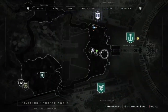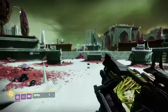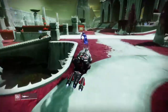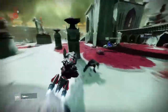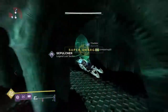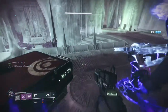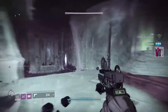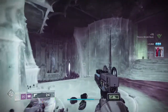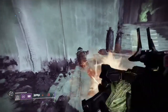Now we're heading over to the Sepulcher lost sector, which is right across the road — hop on your sparrow and it's right underneath this little area. Same thing applies: run through the lost sector, kill all the bosses, grab the chest at the end, and then right over to the side you'll see what you need to do. Shoot the ground with the Parasite and we'll be right on to the next one.